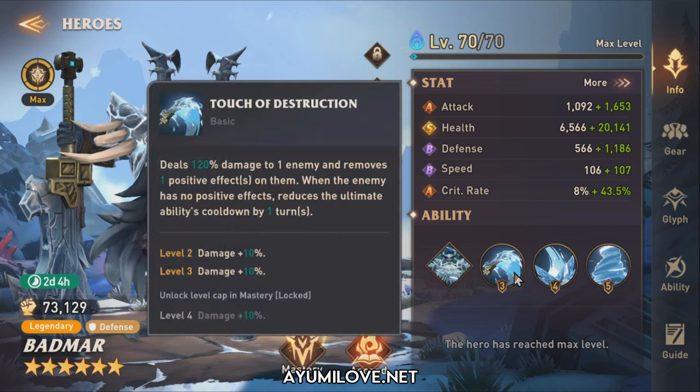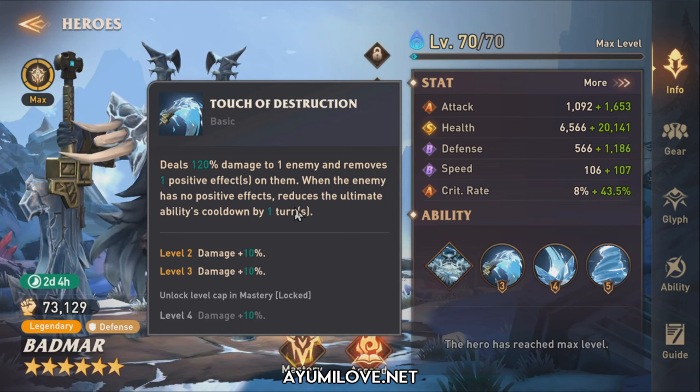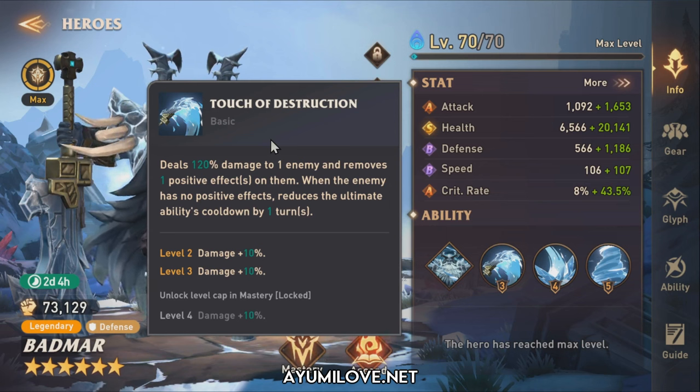Moving on to his basic ability, known as Touch of Destruction: he deals 120% damage to one enemy and removes one positive effect on them. When the enemy has no positive effect, it reduces the ultimate ability cooldown by one turn. This is really useful against enemies that apply positive effects on themselves, like the Rift of Chaos fire boss, the Light Tower of Dashmere, Queen of Tides, and the Gemini Dragon that applies Fury on himself.